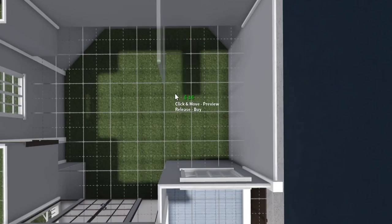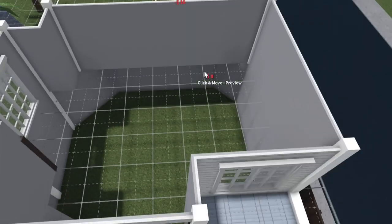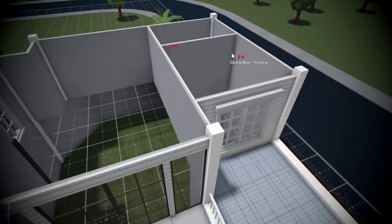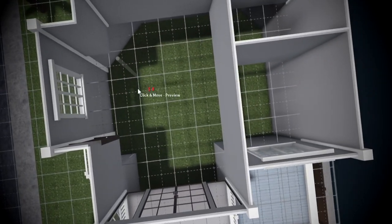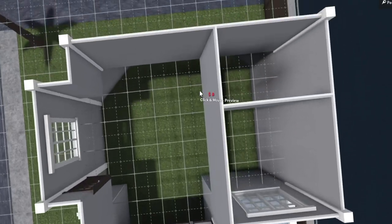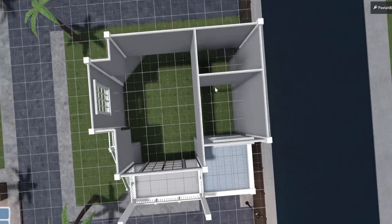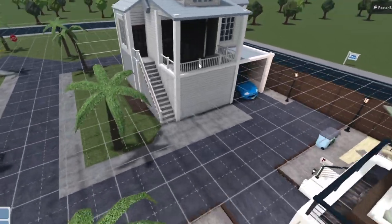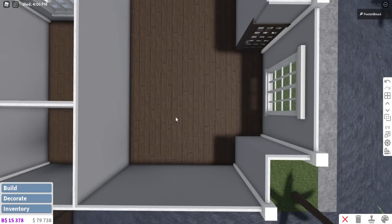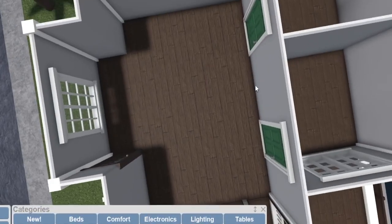Maybe we could have two bedrooms for this house — it's very possible, nothing's impossible. All I'm thinking is bedroom here, bathroom there, and then literally kitchen, living room, front entrance. That's it. It's a pretty small house, but it looks kind of big. I haven't done brown wooden plank flooring in a little bit. Simple build today, very simple.